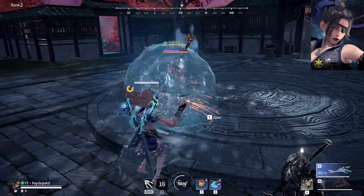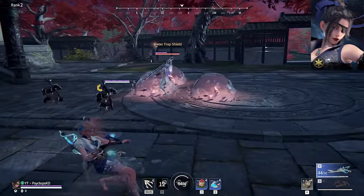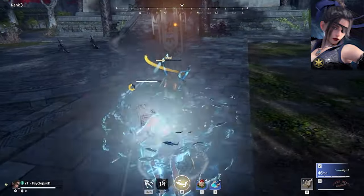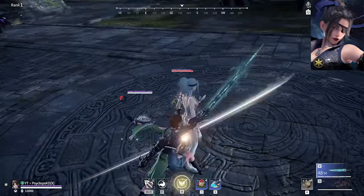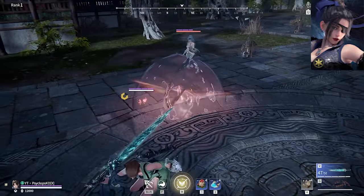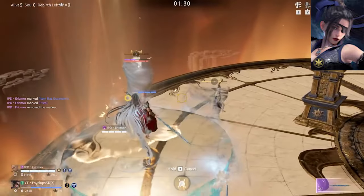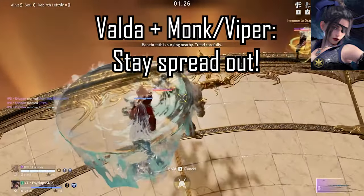Most Valdas use her defensive third skill, but you will sometimes see Valda's first skill, and you should be careful engaging a Valda before you know what skill she has, since her first skill can immediately win Valda neutral and has a very short cooldown. Bait Valda to use her defensive skill, and if she doesn't use it the first time she loses neutral, you can assume she has first skill and should pressure her as much as you can. If Valda is on a team with a Viper and/or Monk, they will likely use first ultimate to set up Viper stun or Monk grabs, so stay spread out if you see a team comp like this.